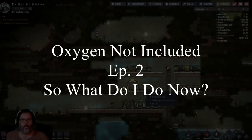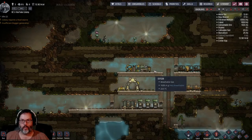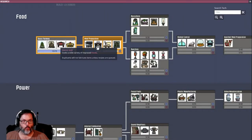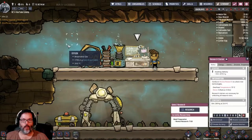Hey guys, RC here, back with episode 2 of Oxygen Not Included. Research is almost done, and if we take a look, he's working on that second one with the farm tile and the mess table, which is what I want right now. There's really nothing else here that I want to make.